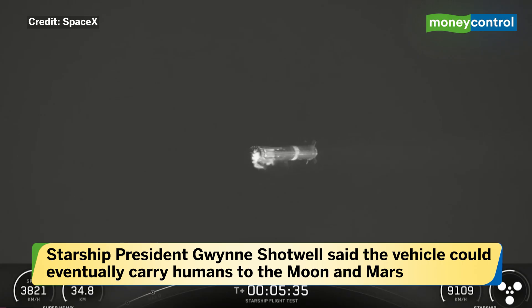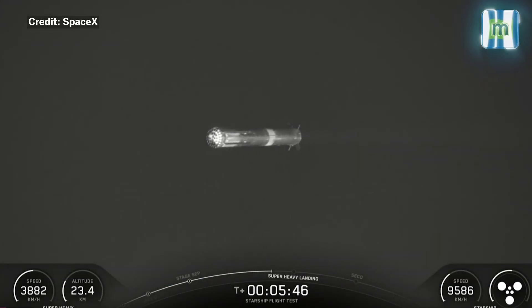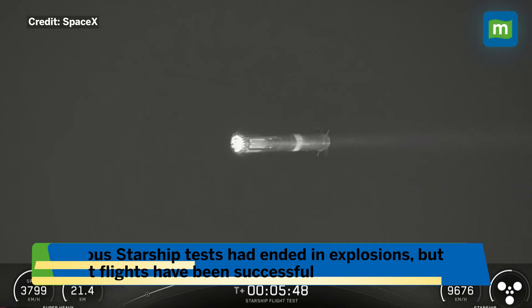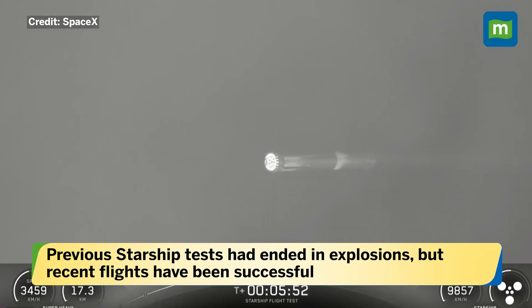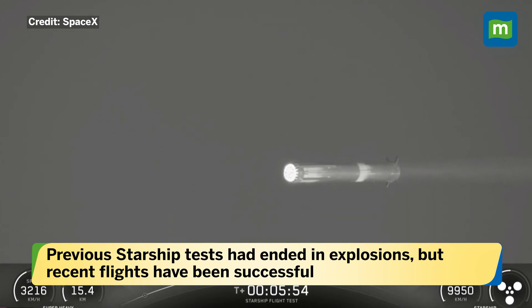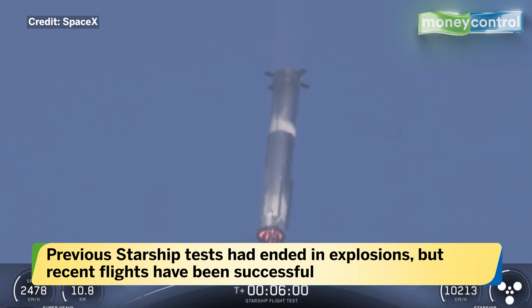Booster's coming down. We're at about 30 kilometers. As we approach the landing and start getting into the denser part of the atmosphere, the booster uses four hypersonic grid fins to guide itself through atmospheric entry towards its landing site.